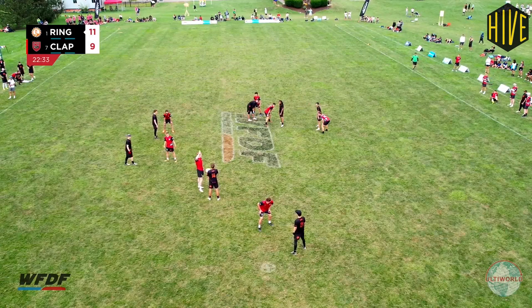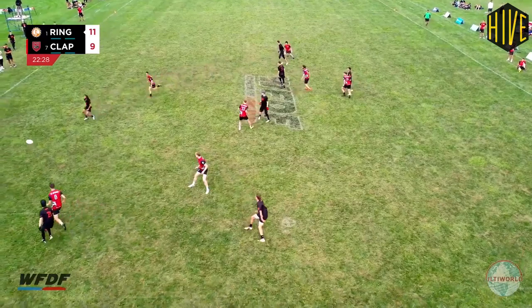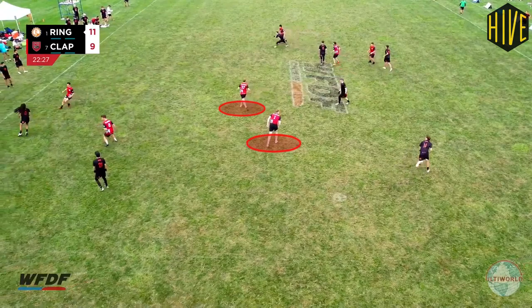The sequence starts in a static position with a forehand force and everyone on Clapham marking 1-1. Ring immediately reset the disc and hit a breakside under to Mitchell whilst reforming their stack. As this is happening, Hillman and Rowledge realize their players are inactive and both move towards the open lane. Hillman's poach stops the throw to Fisher, and Ring reset the disc again.